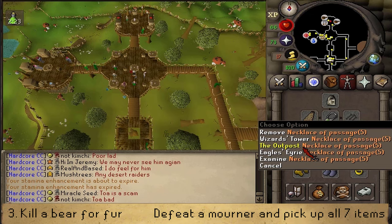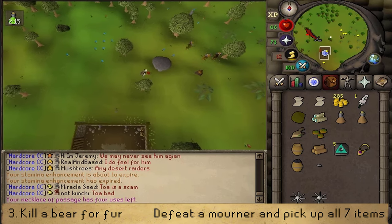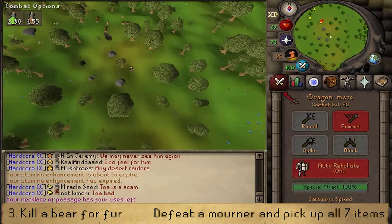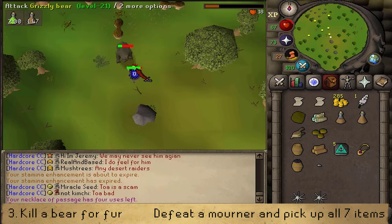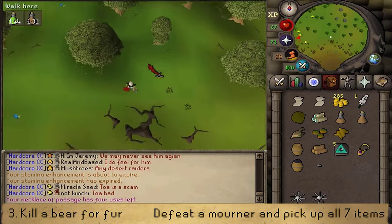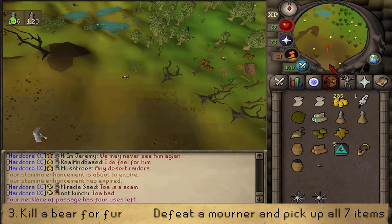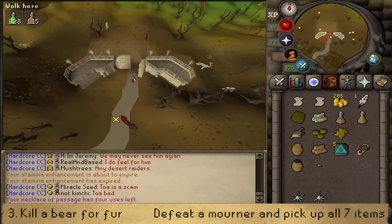Next, let's make our way to the Outpost, either by simply running south and exiting the Gnome Stronghold, or teleporting to the Outpost and running north-west. Go north-west until you find some Grizzly Bears. Do not use your special attack — keep that for the Combat 11. Kill one Grizzly Bear for its fur, or you could go to Ardoin and buy it from the fur trader. Once you got the fur, head south-west to the Arandar Gate, passing the broken cart, then go south to the Arandar Gate.